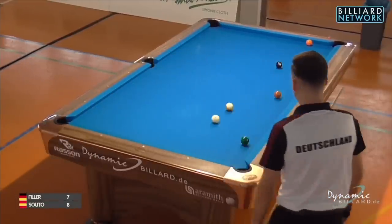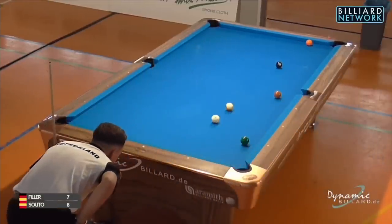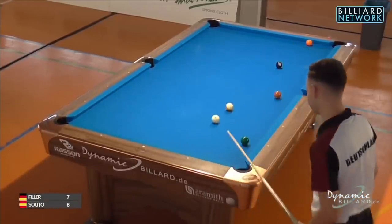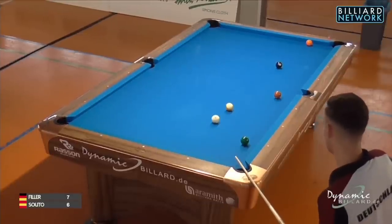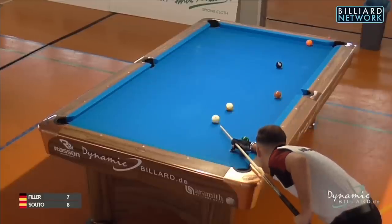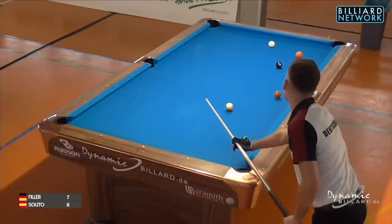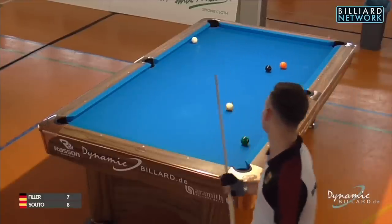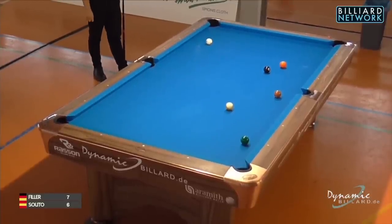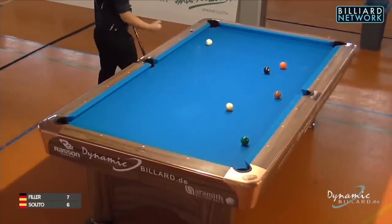One rail kick, or potentially two rails if he hits the top short rail as well. The 5-ball at such a distance from that rail that he's got quite a few ways of hitting it and making it. Joshua's just trying to find parallel lines — it's all about speed. Exciting game: kicking, safeties, lucky escapes, missed opportunities, clusters. Difficult shot-making decisions.